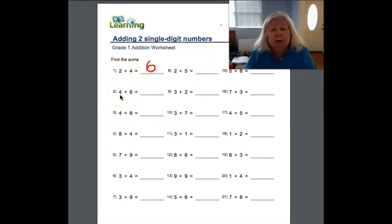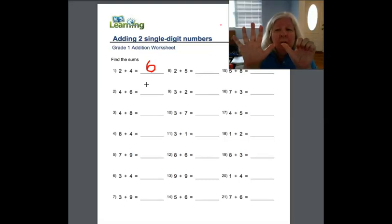Now we have four and six more. We have four plus six more — equals how many? We have six and then we bring up four more: one, two, three, four. How many is that? Ten. Right. So I'm going to write down ten.